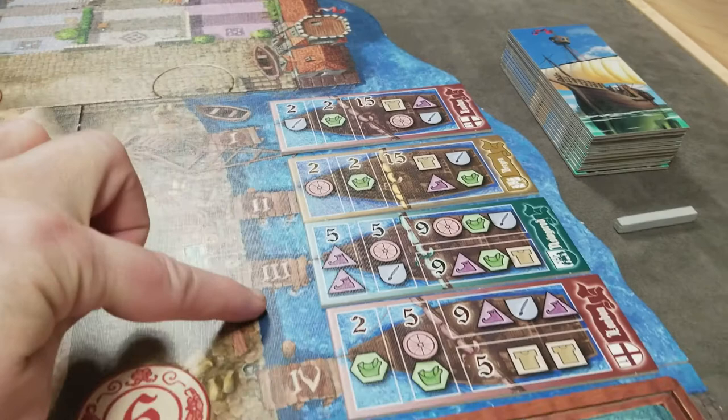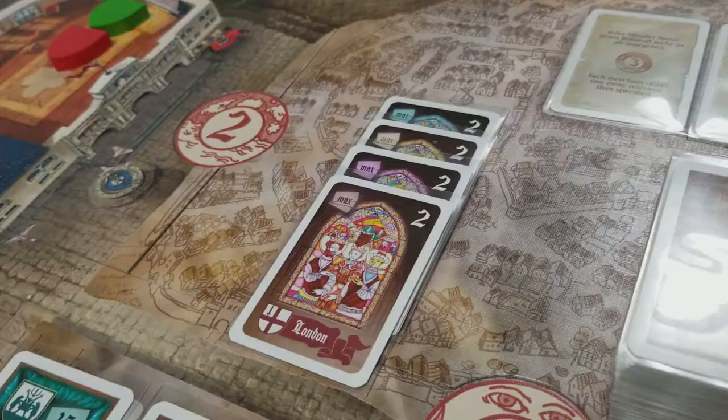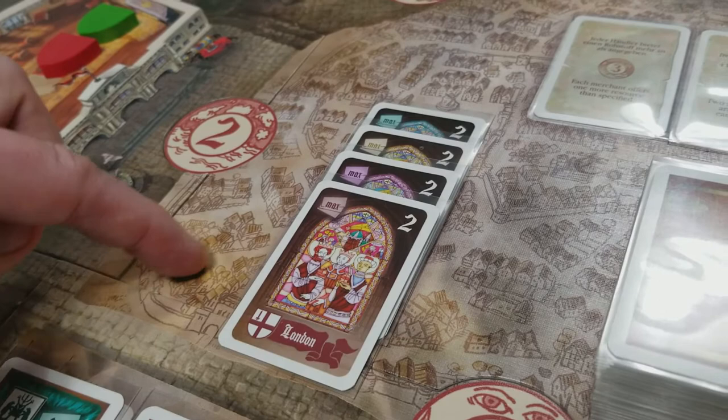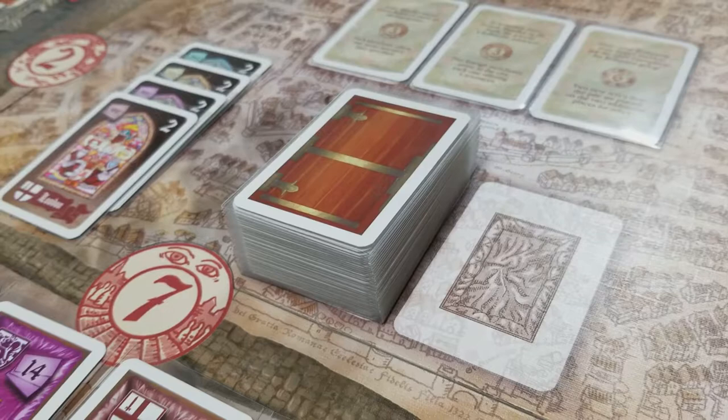Next, shuffle all of the ship tiles and randomly draw four to start the game, placing them in the shipping berths, and lay out the one bar here. Next, lay out the four currency types in the game and put out the four stained glass window cards, which represent end-game victory points for the players that have the most of each currency type at the end of the game.